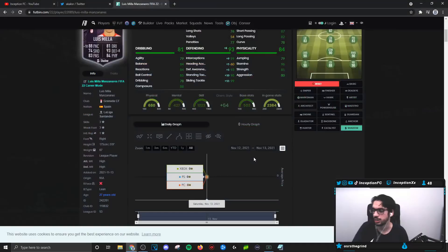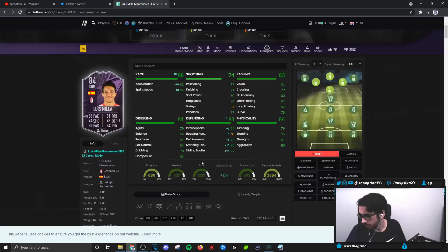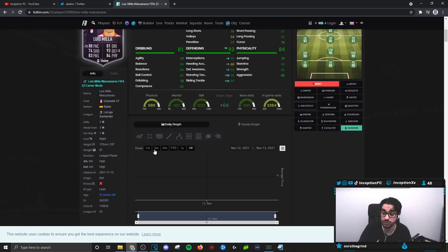Base card stats for defending are set up really nicely. If you give him the shadow chemistry style, the only thing that's going to be low-ish is defensive awareness, but he is a high-high work rate player that's mostly going to be staying back — pretty solid there. Physical stats: 81 for strength, 80 for aggression, and 96 for stamina. The card is actually formatted okay, not too bad.